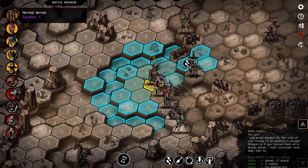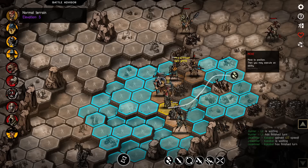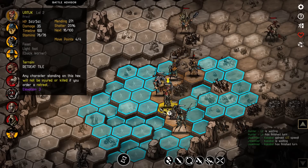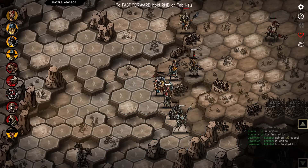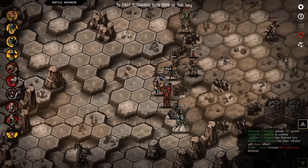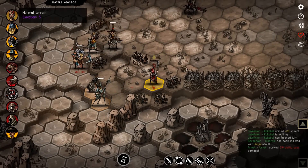So that's the javelineer, which means ranged — I don't want to go too close. Then we got the priest. As usual, let's give our berserker Aegis. That's fine, and we can move a little bit closer.